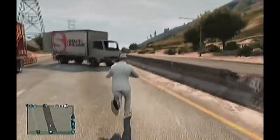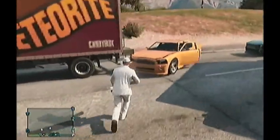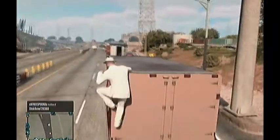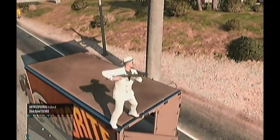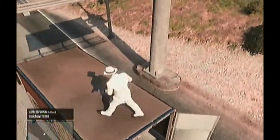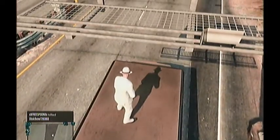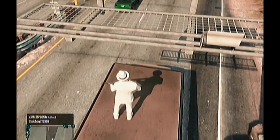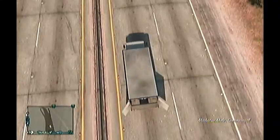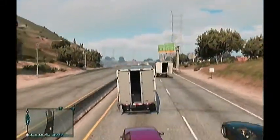So what you want to do is when you find one of the small cargo trucks, you want to go to the back of it and hop up onto the top. Now at the edge right where the doors are, if they don't open right when you get on top, then with a melee weapon or with no weapon at all just start hitting it and then it should open.